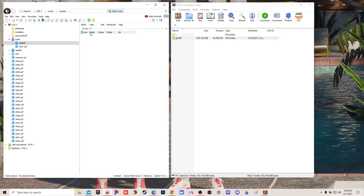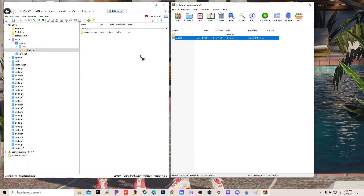Go to update, x64, DLC packs. Now this is where you're gonna drop your cars - every car add-on, really every add-on, goes in the DLC packs. So now I'm just gonna pull this and drop that in there like that. Let it load - you see it's in there right there.